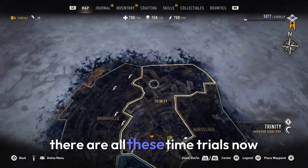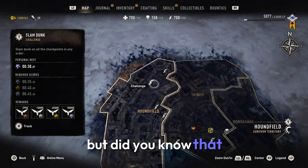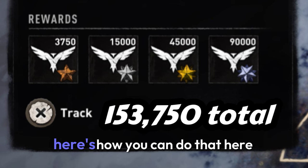Across Villador, there are all these time trials. Now some of you might think these are a waste of time, but did you know that these can actually get you more than 100,000 legend points? Here's how you can do that.